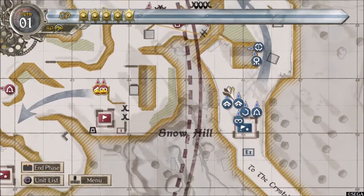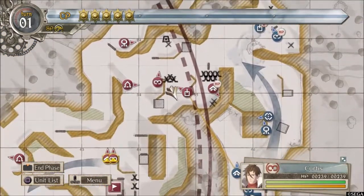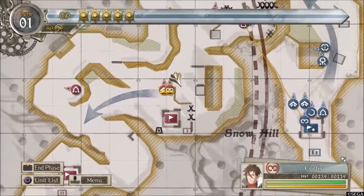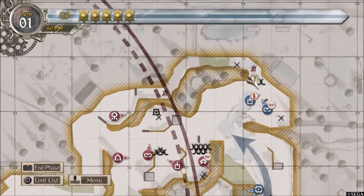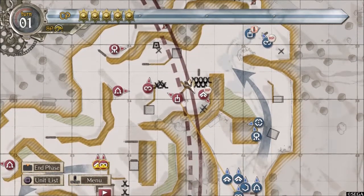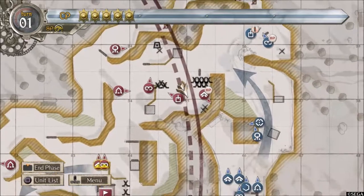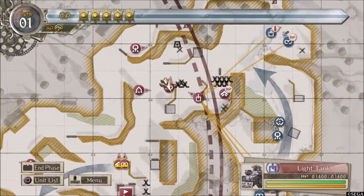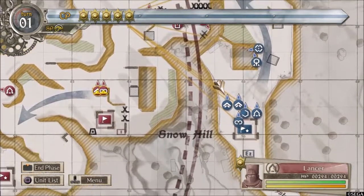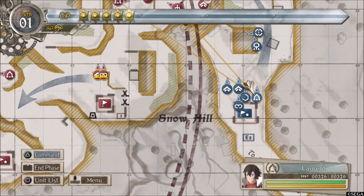Impressions of Valkyria Chronicles 4 compared to that: firstly, combat is pretty much identical. You start on an open map, click on a character, and go into a real-time section where you move and position them. Combat hasn't changed particularly. You now have quickly equippable accessories for individuals, and there's an additional class — alongside scout, shock trooper, lancer, engineer, and sniper, this console version adds the grenadier, which is essentially a portable mortar.